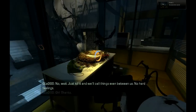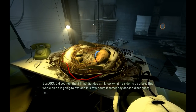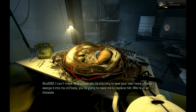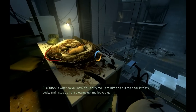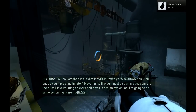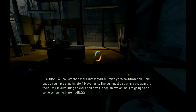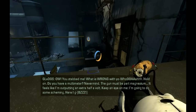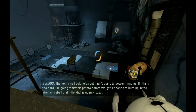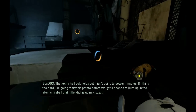That idiot doesn't know what he's doing up there. This whole place is going to explode in a few hours if somebody doesn't disconnect him. I can't move. And unless you're planning to saw your own head off and wedge it into my old body, you're going to need me to replace him. So what do you say? You carry me up to him, put me back into my body, and I stop us from blowing up and let you go. I guess I have no choice. The gun must be part magnesium — it feels like I'm now putting an extra half a bolt. I'm going to do some scheming.